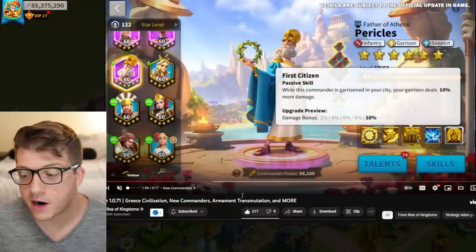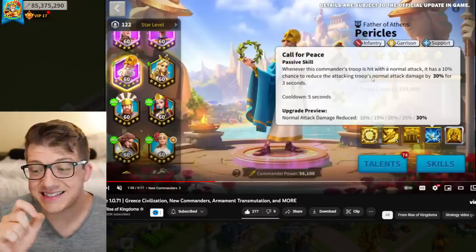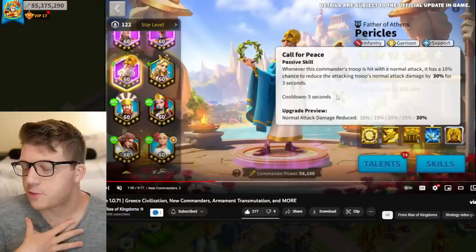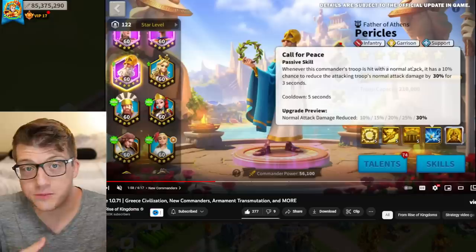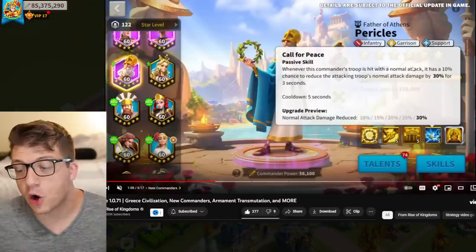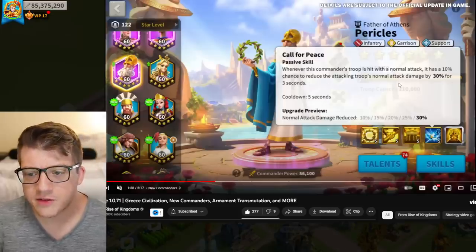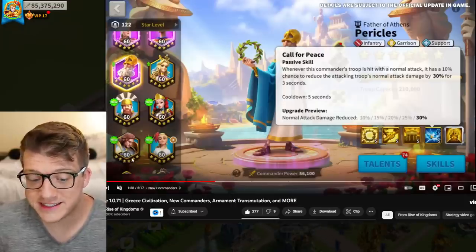So far I'd say get him to 5-5-1-1. The fourth skill says whenever this commander's troop is hit with a normal attack, it has a 10% chance to reduce the attacking troop's normal attack damage by 30% for three seconds, with a five-second cooldown. I wonder if the cooldown applies to the attacking army or to Pericles himself. If it's per-army, you could potentially reduce normal attack damage from three different targets simultaneously, which would be cool. It feels like a debuff to the enemy rather than damage reduction for Pericles.